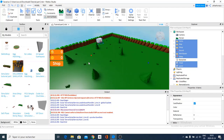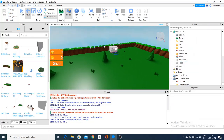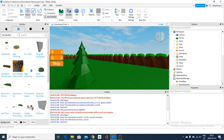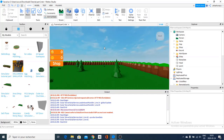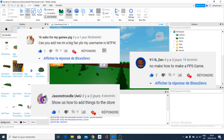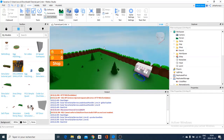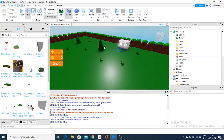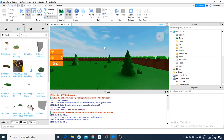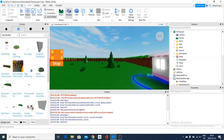My subscribers asked me to make a part 2, so I showed them how to edit and change the objects, change the shop's values, and go more deep into it to customize it. And don't hesitate to send me your friend requests on Roblox. Now let's get editing and customizing this game to make it your own.